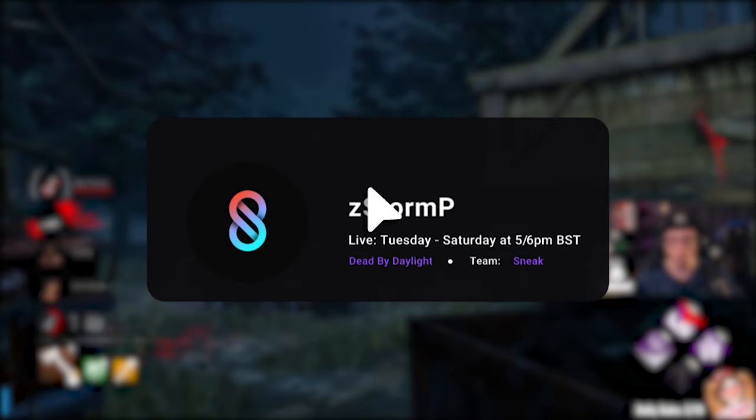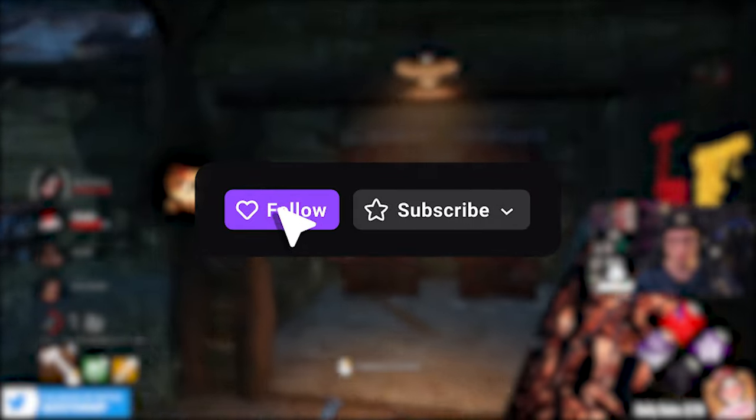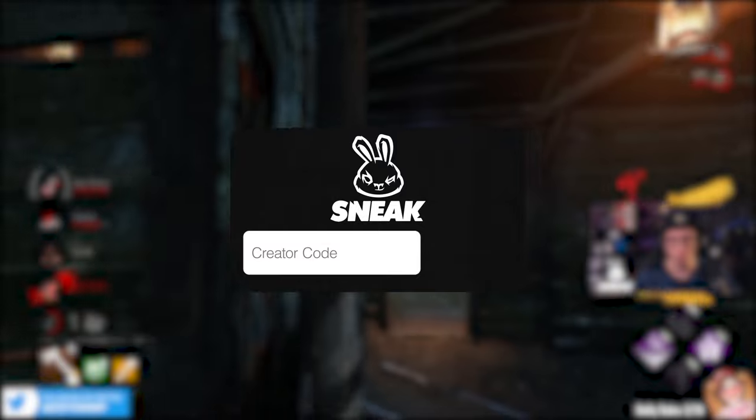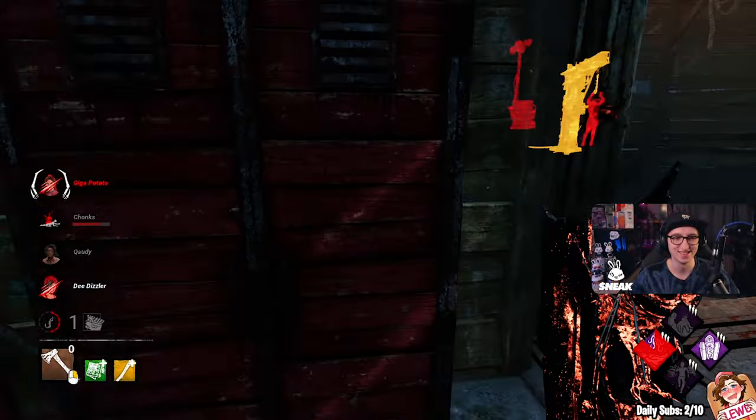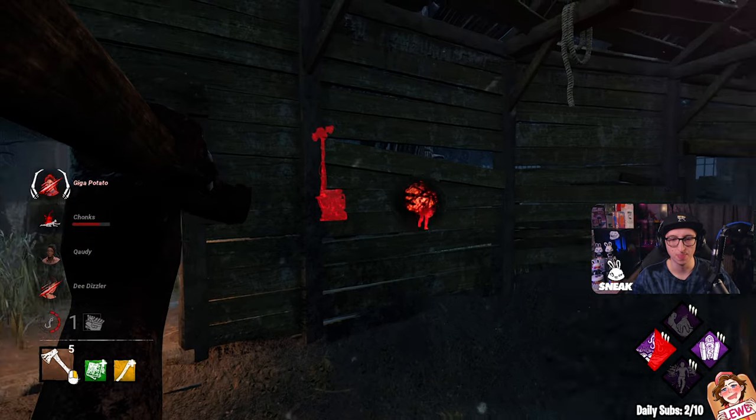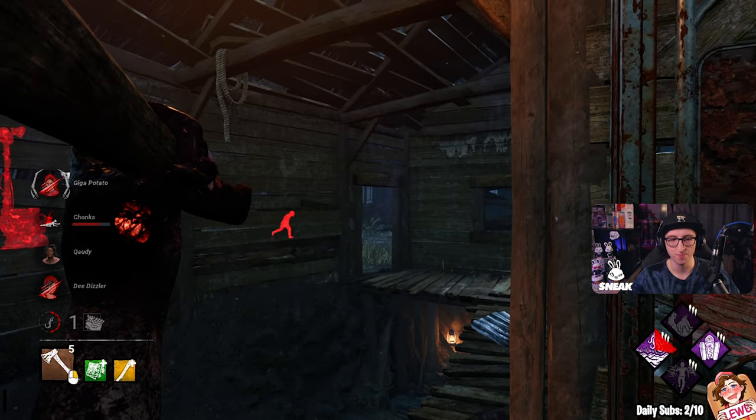If you want to watch these matches live, come check us out on Twitch, where we stream from Tuesday to Saturdays around 5 or 6 p.m. BST. And if you want to use code STORM at SYNICENERGY, it'll be much appreciated and it'll be supporting me as a content creator. Smash that subscribe button for daily YouTube content, but enjoy.